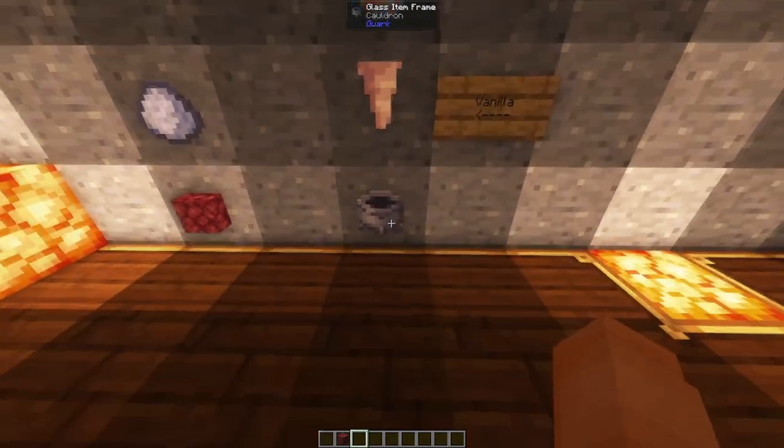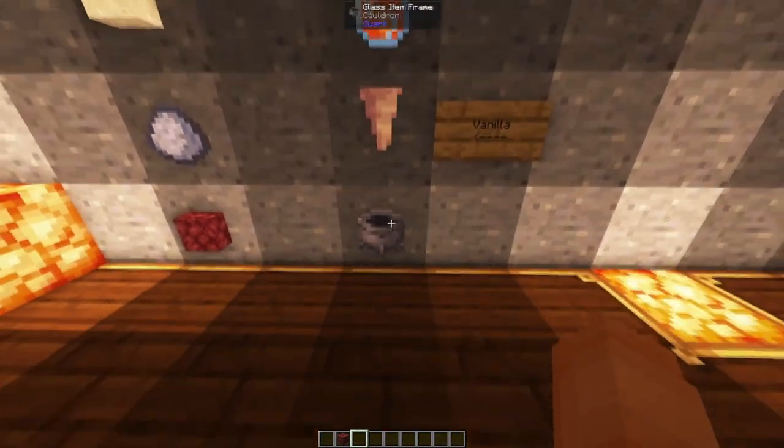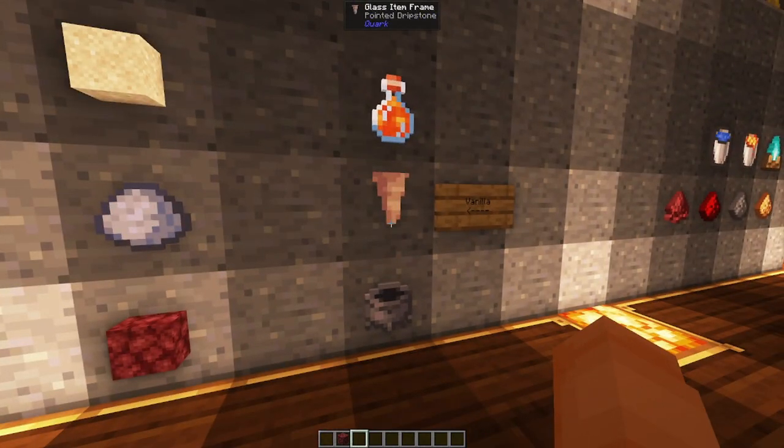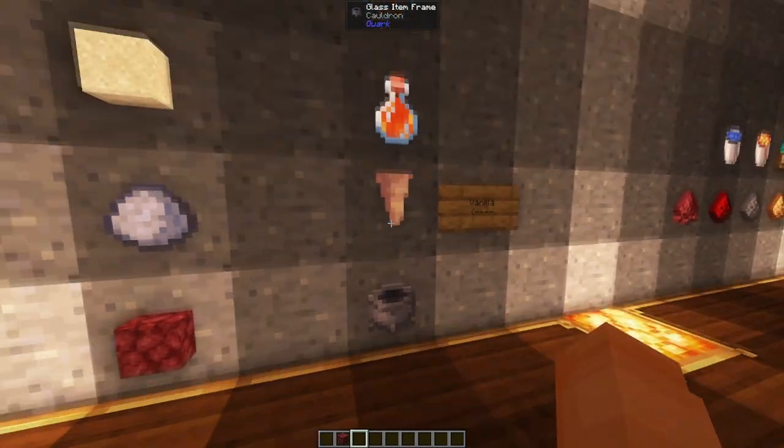You will also really need a lava farm. This is just the vanilla Create mod one with lava, dripstone, and a cauldron. Make it as big as you want. Have fluid pipes coming underneath it so you can pull it all out — it's pretty simple.